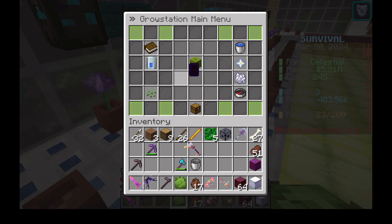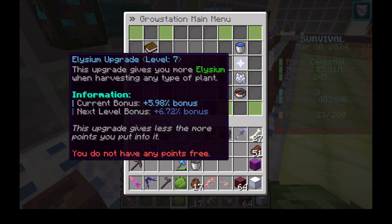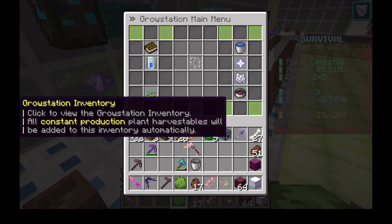A note on harvesting a multiple crop on the non-Java version: it sometimes takes multiple right-clicks for the melon to disappear. Right-clicking on the melon will remove it, but the crop does not go to your inventory. Instead, the crops are located in the grow station chest.